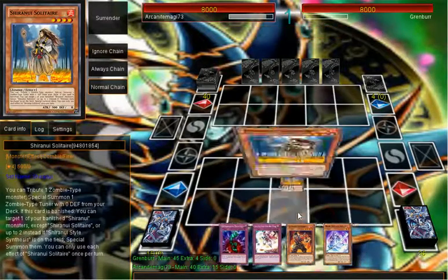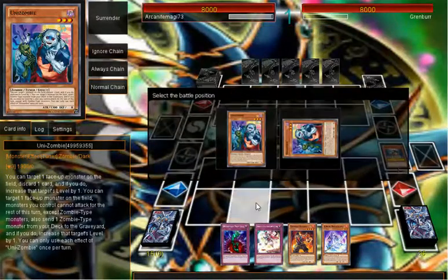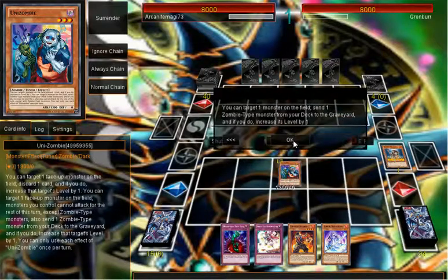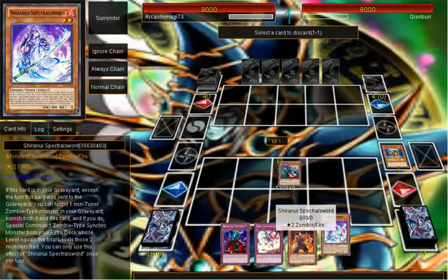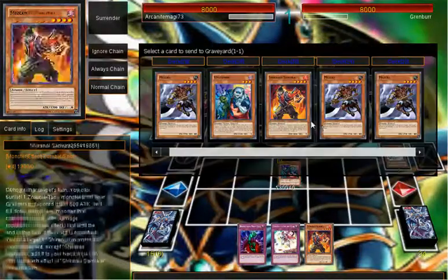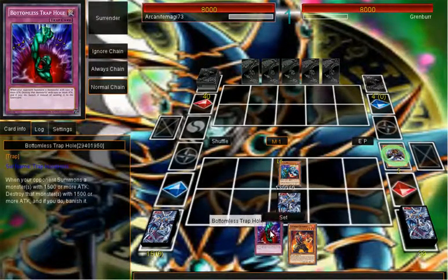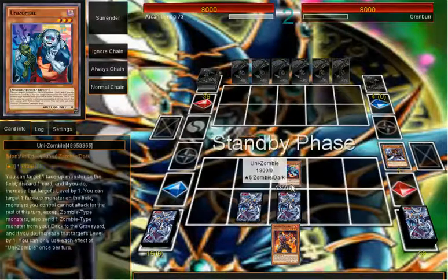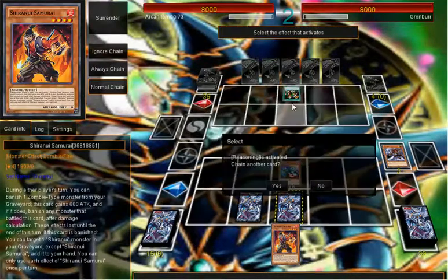Let's go ahead and first summon Sage. Activate effect, attribute itself, summons the Unizombie of course. Let's go ahead and set up for our Homaragami play by sending Spectrum, and then we're going to also send Mizuki. Let's set 2 and pass for turn. Operation Hashtag Happy Birthday Gozuki is still in progress.